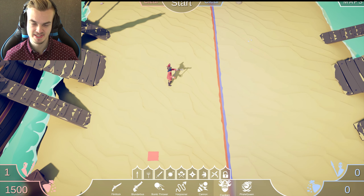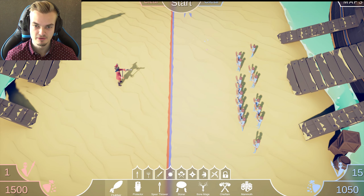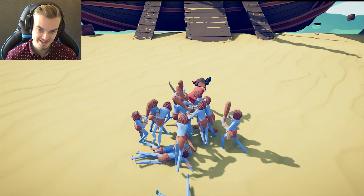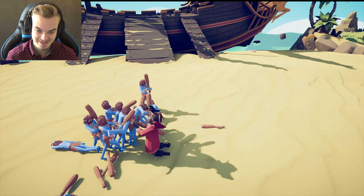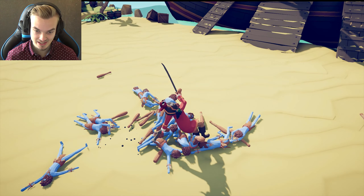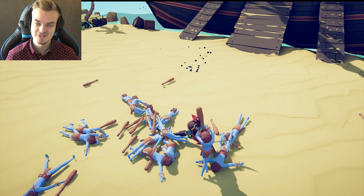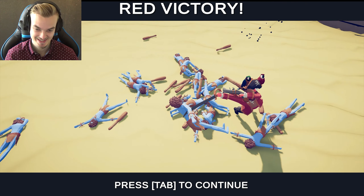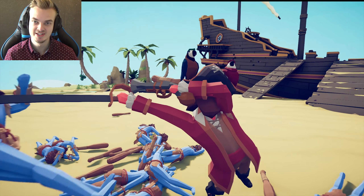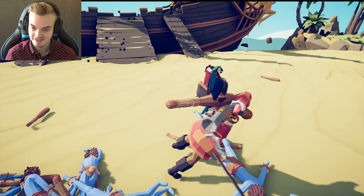Next up we have a captain, which costs 1,500, which is quite a lot. So we could put down a few clubbers and see what happens. He has a gun and a sword, of course. He's doing it — I think he's going to win. He's not as good with his gun, but he's pretty good with his sword. Look at him dabbing — is that a dab if I've ever seen one? He also has two parrots on his shoulders, which is pretty cool.